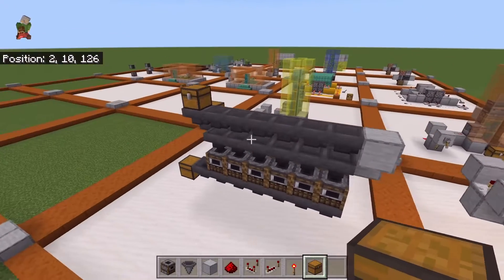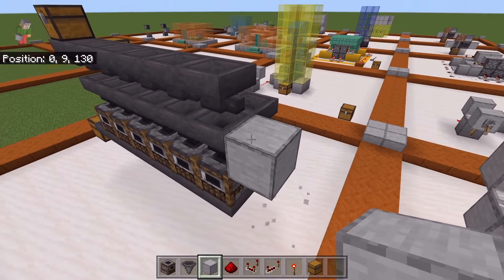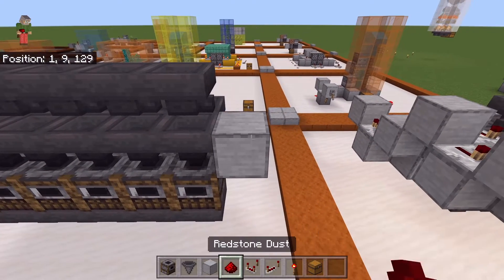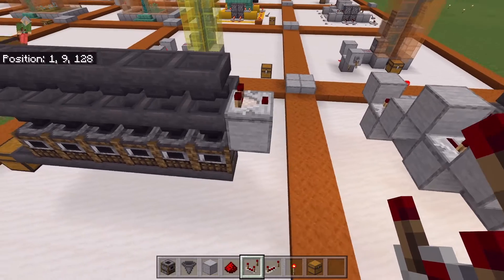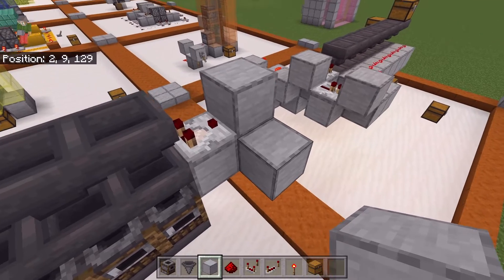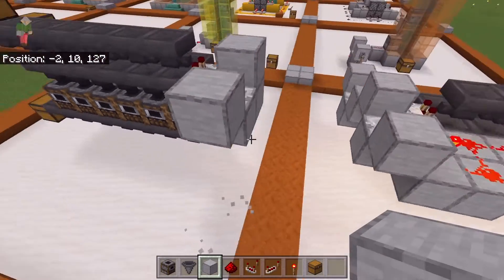Now when it comes to the redstone, this is where it gets kind of fun. Delete that block but place a block here — you want it in line with the first set of hoppers and just below the second set. On top of that block, place a comparator facing away from the hoppers. Then place a temporary block with a full block so the signal runs into a block, and another full block. On that full block, facing away from it, place a redstone repeater. Place a temporary block with a full block on top, then you can get rid of your temporary blocks.